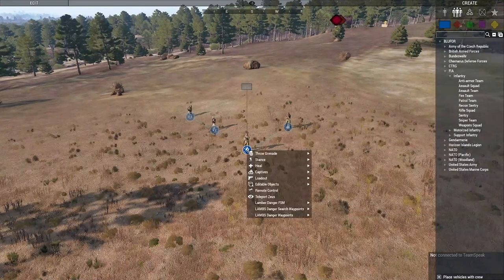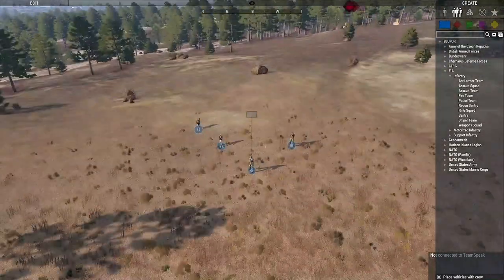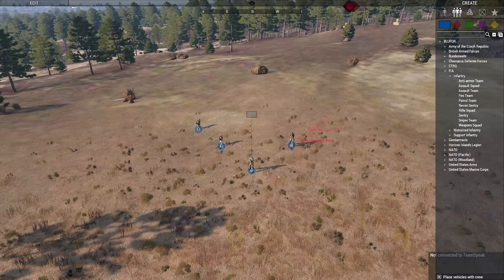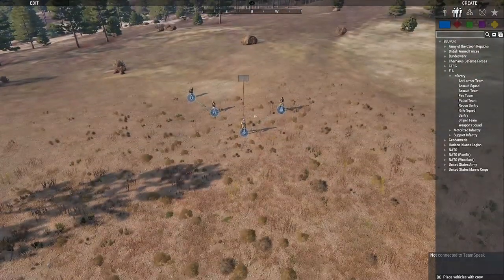With Zeus Enhanced, there are some cool extras. If you want a specific unit to throw a grenade, right-click on them, go to the throw grenade module, and tell them to throw a chemlight in front of them. If you want the whole group to throw something, right-click on the group and do 'throw chemlight' — if they have a chemlight, they'll throw it. If you want a whole squad to throw grenades at players and you hate your player base, go for it.